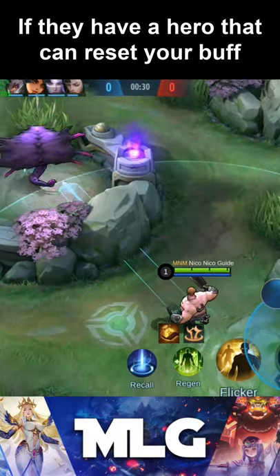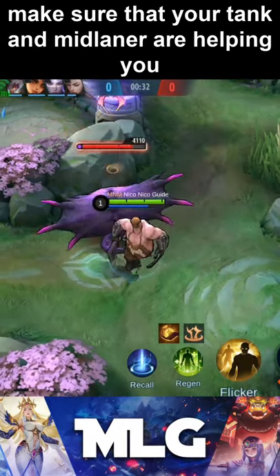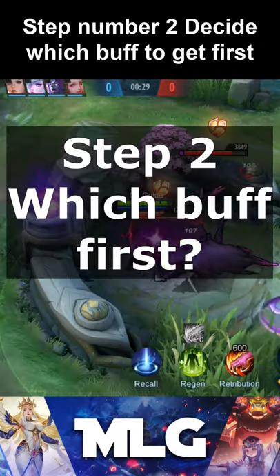Step 1: Check the enemy's lineup. If they have a hero that can reset your buff, make sure that your tanker and mid laner are helping you. Actively tell them that you need their help.